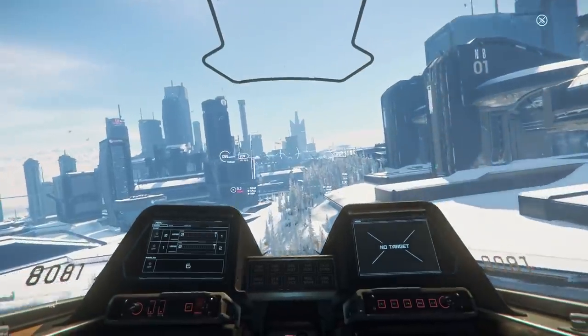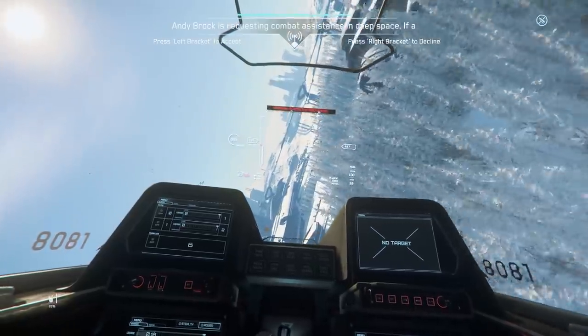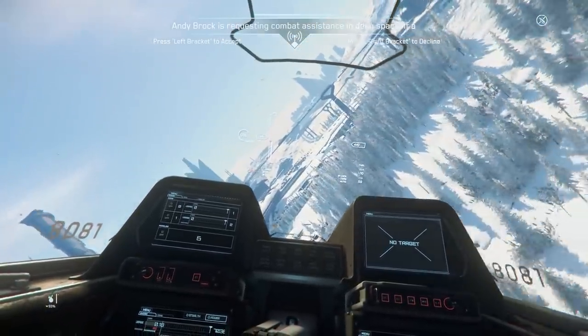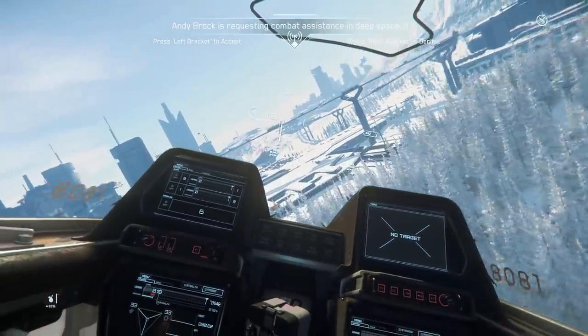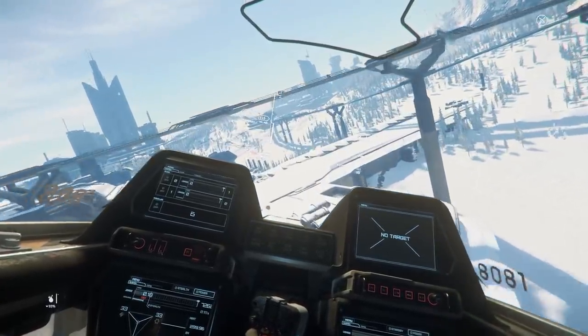The wingtips provide a vertical flat surface that can catch the wind and cause the rear of the ship to be pushed around quite easily. So in strong winds you do get thrown around a little more than with the Arrow, which is much sleeker.